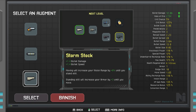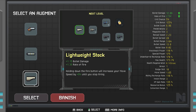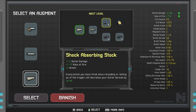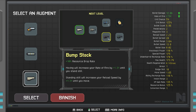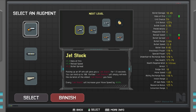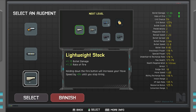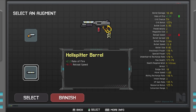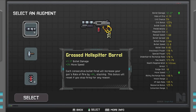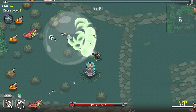Lightweight Stock is good, so is Jet Stock. Jet Stock gives us reload speed which is a waste. Storm Stock gives a ton of bullet damage. Extra move speed is really good but Jet Stock gives more movement speed too, plus better rate of fire — I'd rather have Jet Stock. So we banish Storm Stock, take the Hell Spitter. We pick up the Greased Hell Spitter.